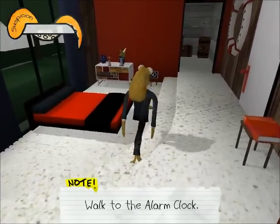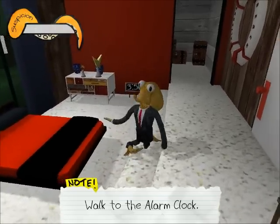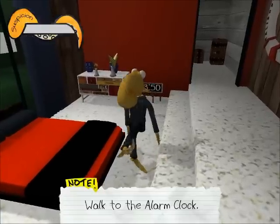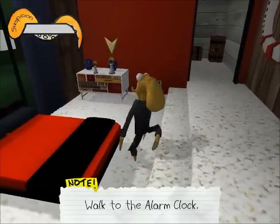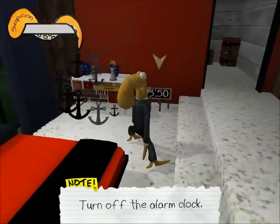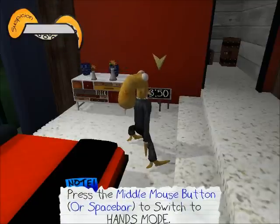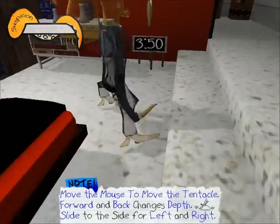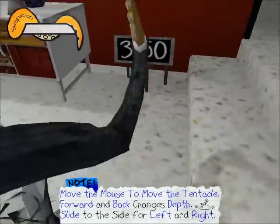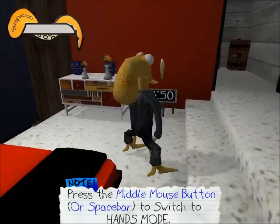Stop spinning around. Move forward. That's it. Whoops. It's pretty hard to walk in these steps. Well, take a step forward. Turn off the alarm clock. Press the middle mouse button — okay, now I get it. But how do I turn it off? I'm not close enough.